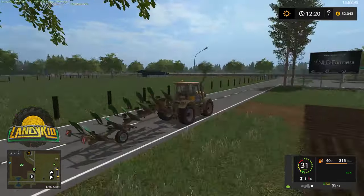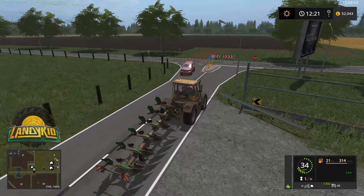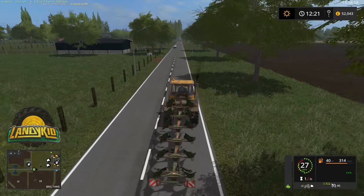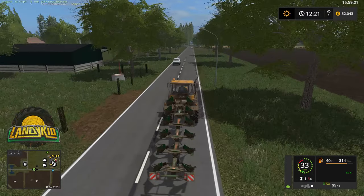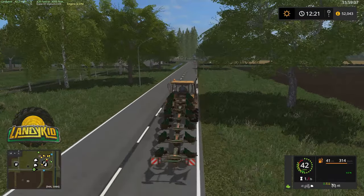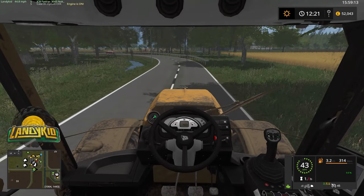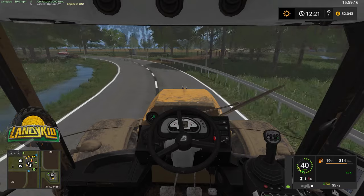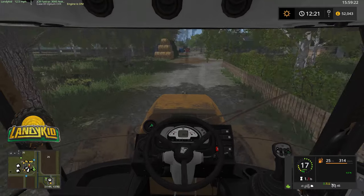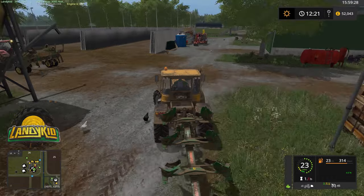I had the cultivator on it — why do I have the plough on here? I had the Puma attached to the cultivator. As I was saying, it's a map that I've grinned and bared. I was enjoying my time on it, but it's definitely not my style — not the fact it's Irish, just the fact that field-wise it ruined the map. Hopefully there'll be a better Irish map that comes out at some point that's functional and just generally nice.